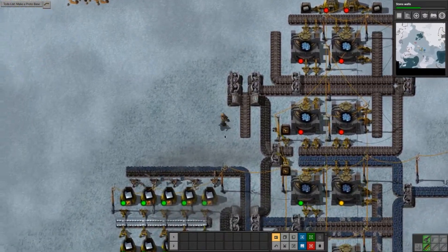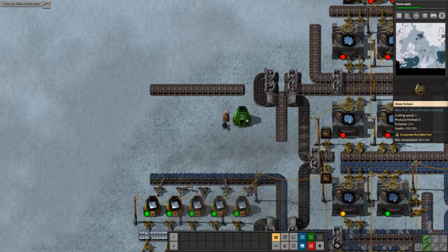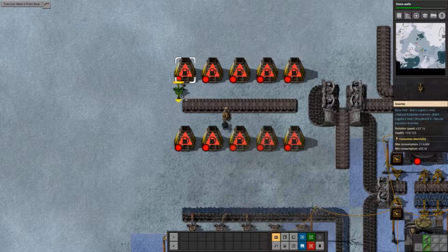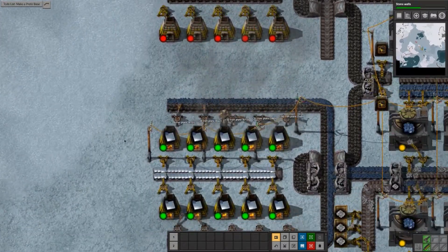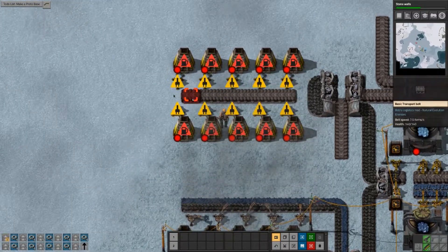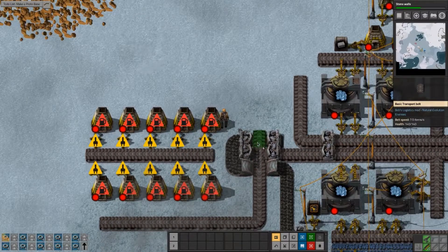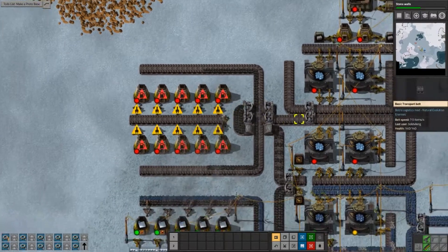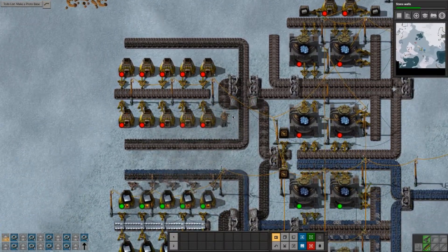Looks good. Electric inserters: one, two, three, four, five - one, two, three, four, five. And the inputs - add some power. One, two, three - something like that, looking good.